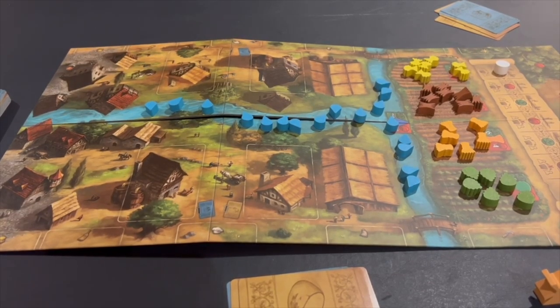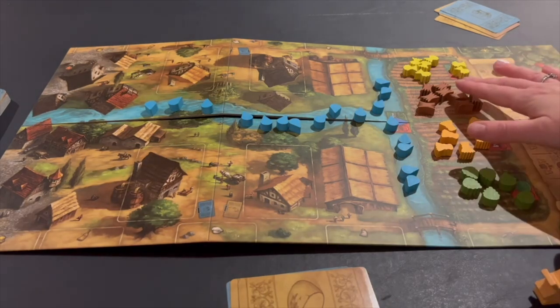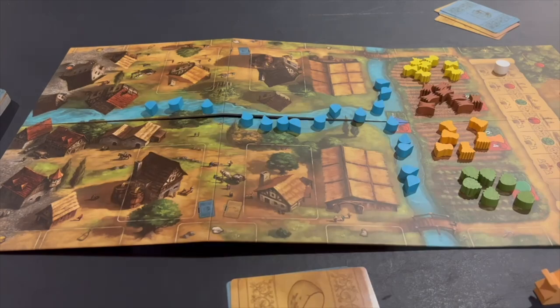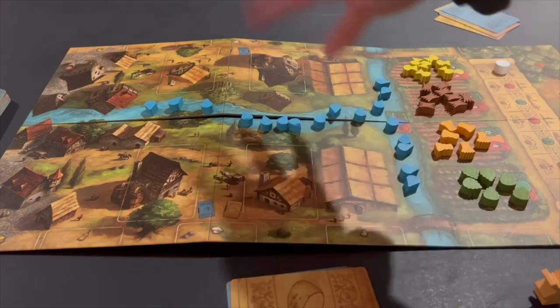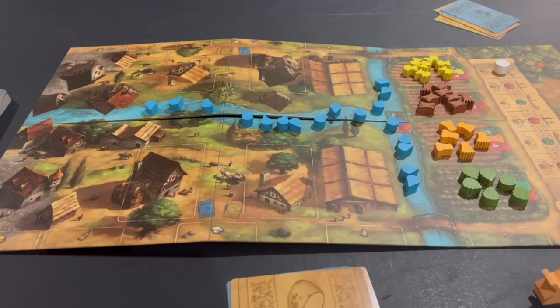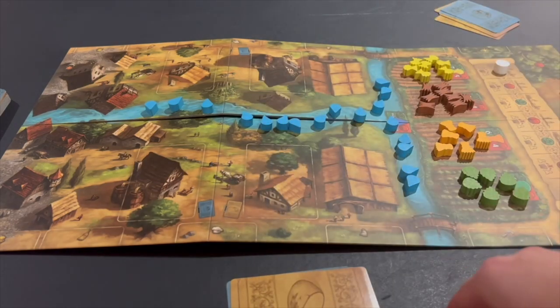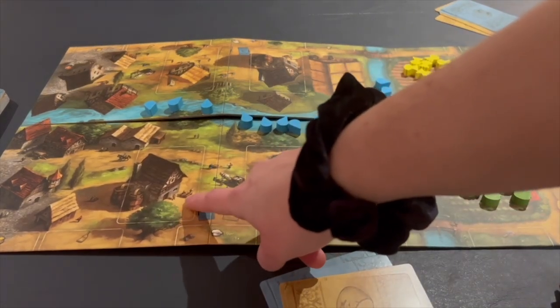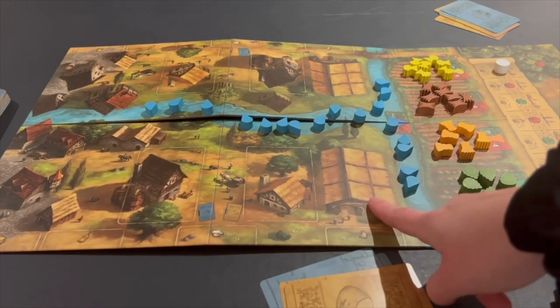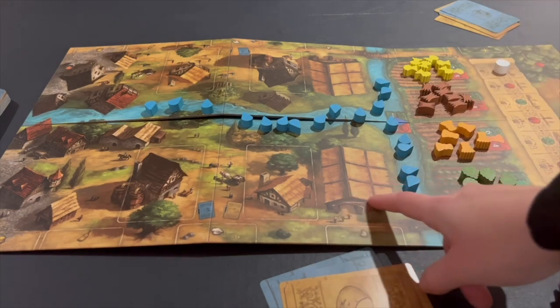Here is our Beer and Bread setup. We've got our round tracker here — we'll go through six rounds. These are our fields that we can harvest from, and you and your opponent share these fields. We've got wheat, barley, rye, and hops, and then we've got the river water — we also share that. The side that we do not share is the sides on each side of the river. We've got three buildings: our brewery where we make our beer, our bakery where we make our bread, and then our storage barn.